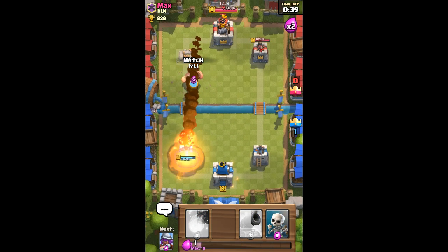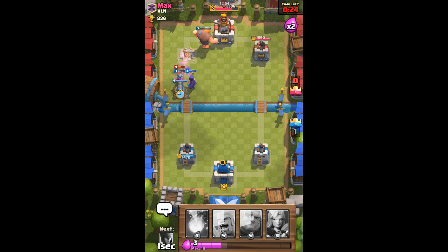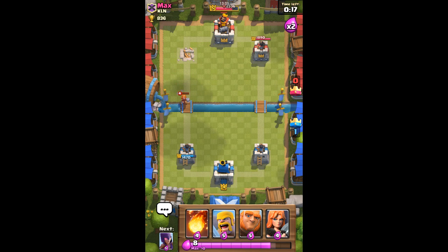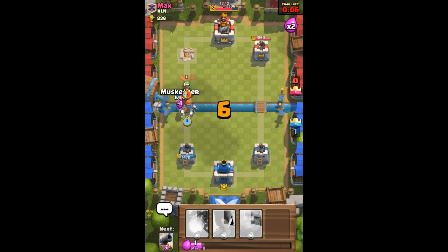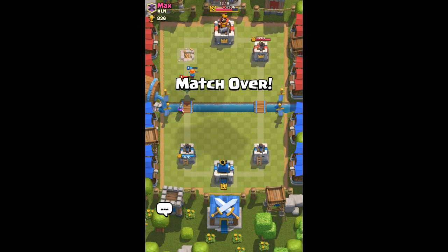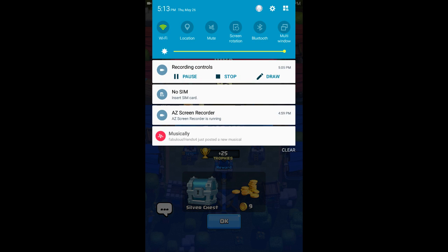This deck does shine in double elixir — stuff costs a lot but you can cycle with the one-unit skeletons. We need something to dig out that baby dragon apart from the witch. We're gonna put a cannon here, cycle back to the musketeer with one-unit skeletons, and take out that baby dragon — and we won with one crown! Guys, I'm gonna end the video here. If you liked this video, like, comment, and most of all subscribe. Jamie out.